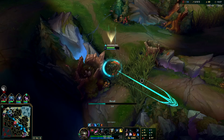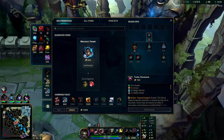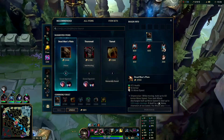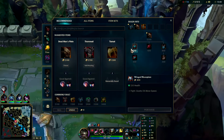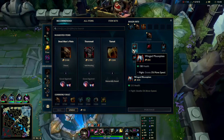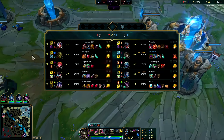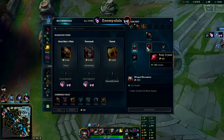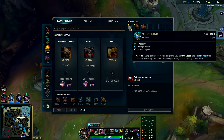Your Q is relatively easy to dodge and you have to stand still to cast it. We'll have more options now with Chemtank - we'll go Mercury Treads since they have a lot of CC and AD. We'll go for Moonplate for the movement speed. The cool thing about Moonplate is you can go into Force of Nature or Dead Man's with it. They have AP and AD - Ivern, Seraphine, Zoe and then Caitlyn and Irelia - so we'll rush Moonplate and decide later between Force of Nature or Dead Man's.